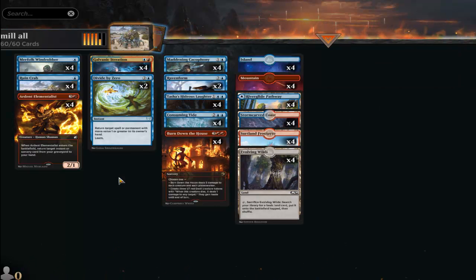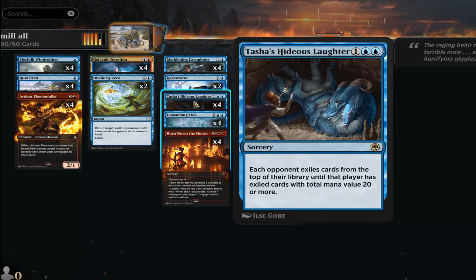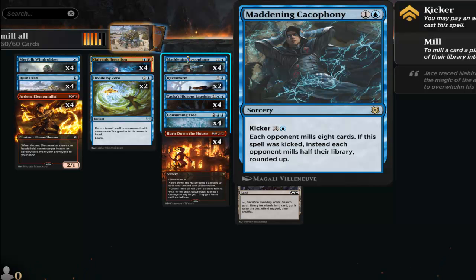The idea is to use Galvanic Iteration with preferably Tasha's Hideous Laughter, because it exiles cards and can mill a lot more cards compared to Maddening Cacophony, which only does eight. Typically you try to do the combo early — you play this for two, so a total of four mana to mill your opponent for 16 cards, which is close to 20. You want to try to do this at least three times.